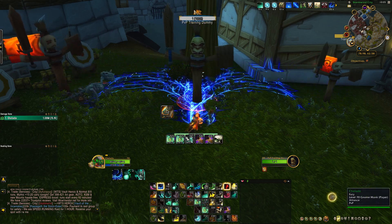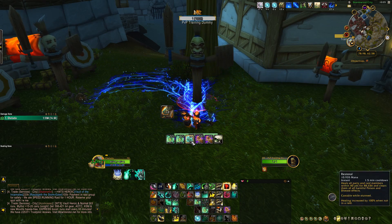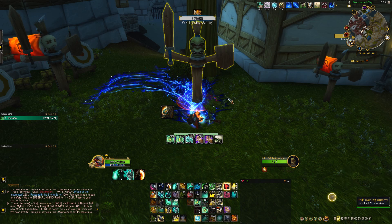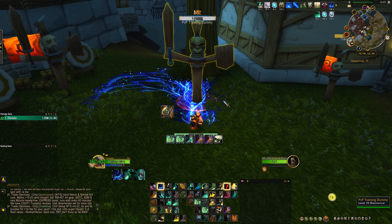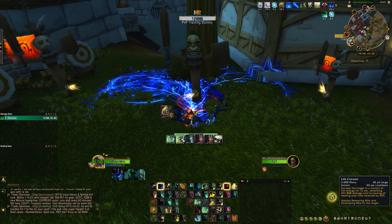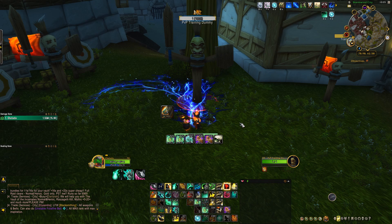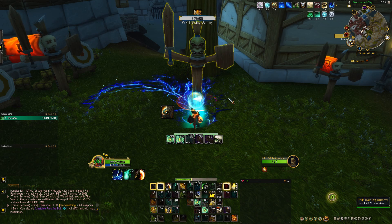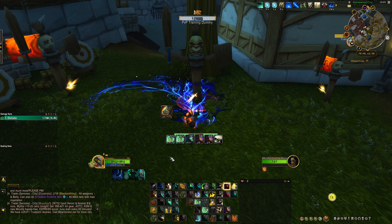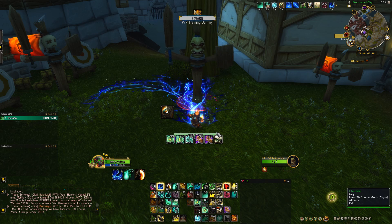For major defensive cooldowns you have two big ones: Life Cocoon and Restoral. Restoral can actually be used while you're stunned, so save that for emergencies to save teammates while CC'd. Otherwise, use Cocoon early since it's only on a 55-second cooldown — press it almost right away when they start using their first cooldowns, either on yourself or your teammate depending on who they're targeting. Other than that, keep spamming Blackout Kick and Rising Sun Kick.